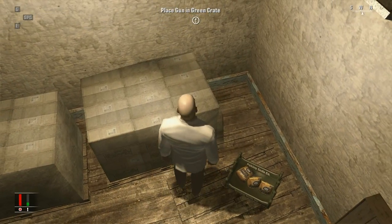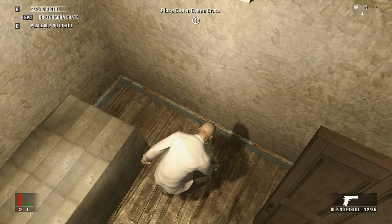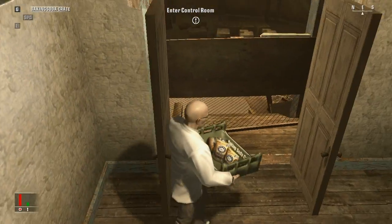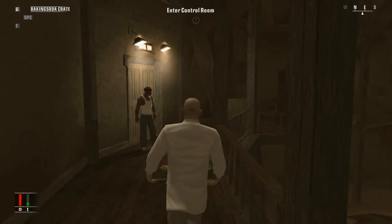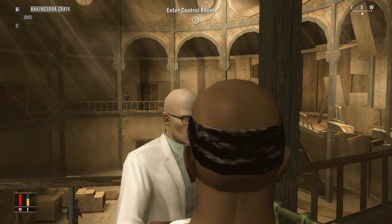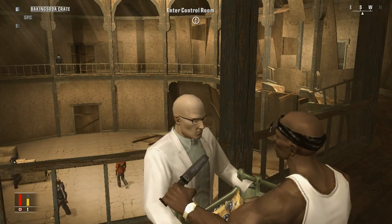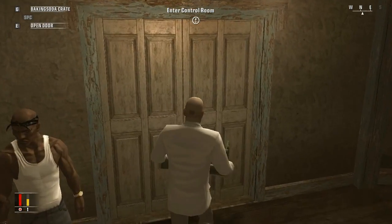You can now learn how to get past security checks with weapons. You've basically put that weapon in the crate. The guard's going to check you — but he's not going to find anything. We all know that. You cool. Of course I'm cool — I'm Hitman.